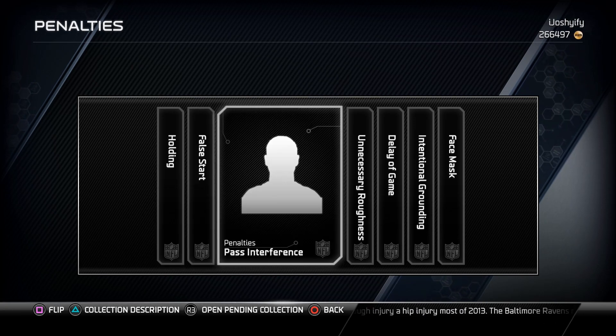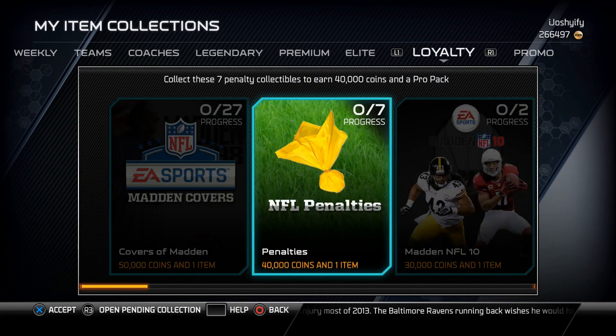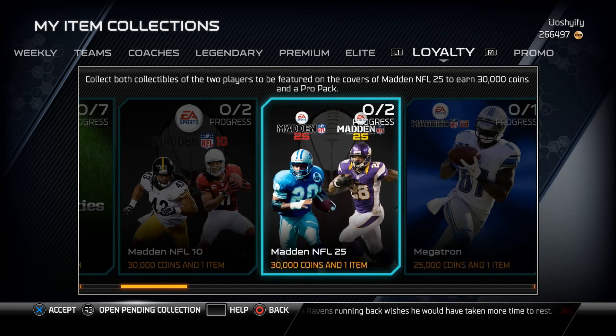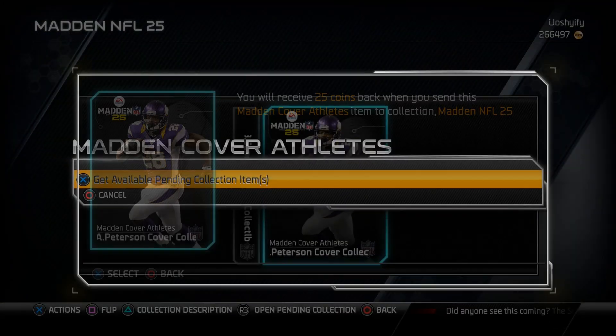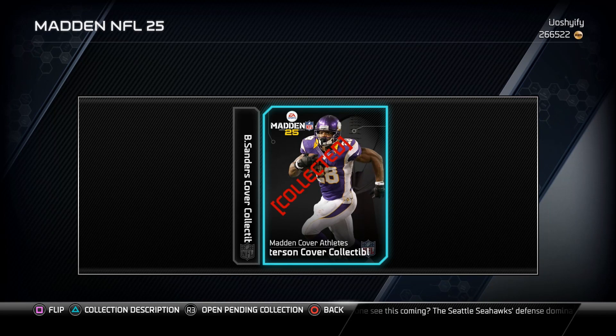These collections aren't necessarily easy because the collectibles that go in are not auctionable or trainable. The only ways you're going to be able to get them is if you sign in and get one for free, or do a solo challenge. Yesterday they said log in and you'll get one for free.